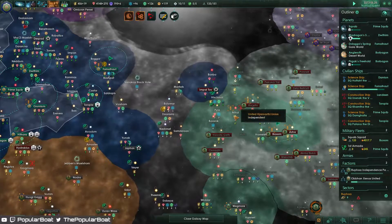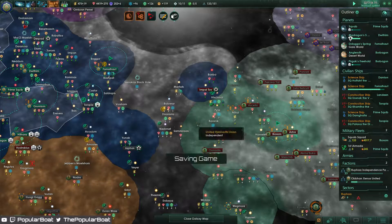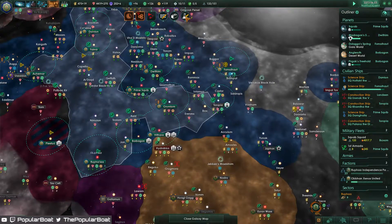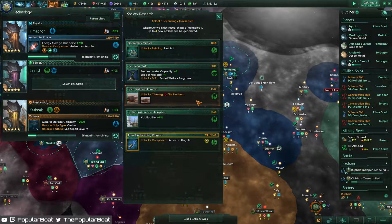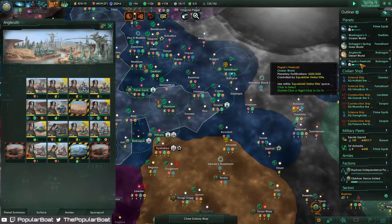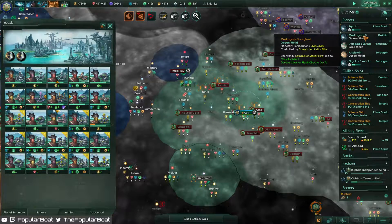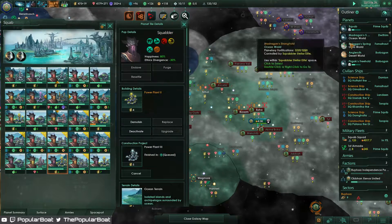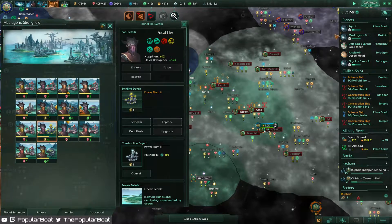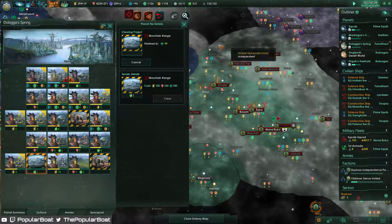I'm hoping once we take these couple planets we've set as our war goals in this fight that this will all kind of merge together. Empire leader capacity seems worthwhile, but I do want to just be able to clear all of these dodgy squares. You still have power to upgrade, you do too, you do as well. We can clear your animals out now.